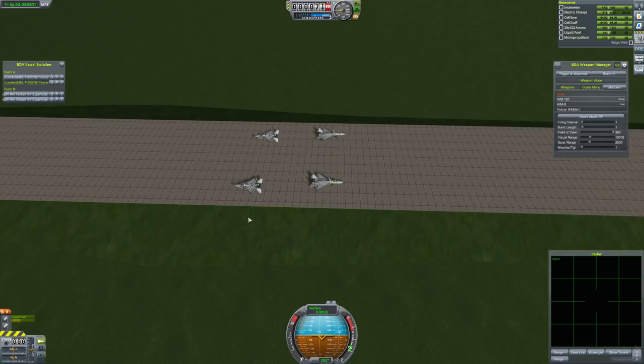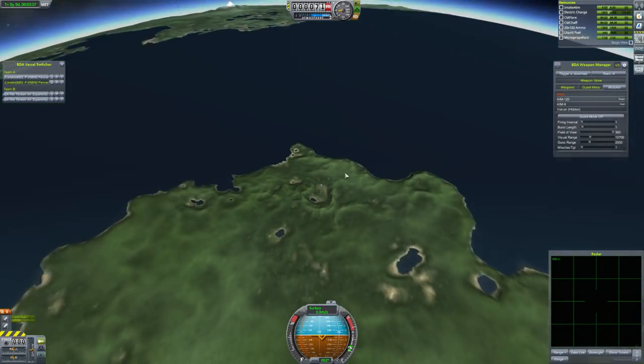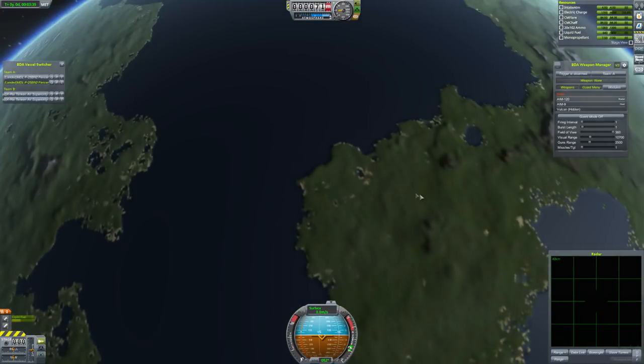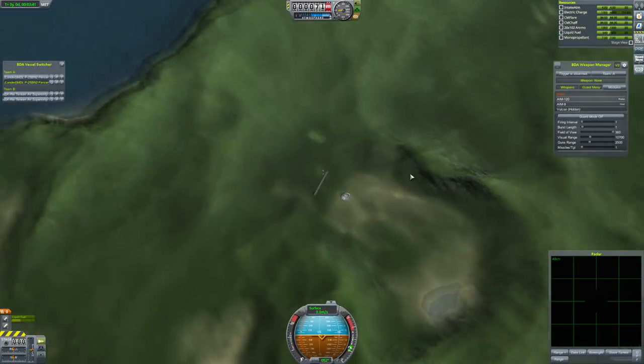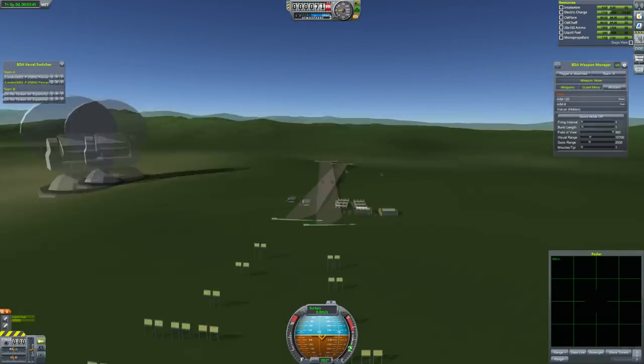Hey guys, this is Caspy with Tape, and today you've joined me for episode 2 of season 3 of Fighter Jet Showdown, and today we're doing our battle at Kola Crater. People were asking about the mod — it's Kerbin's Side, which adds a bunch of bases. So yeah, we've come to Kola Crater, a nice little bit of land near the ocean.